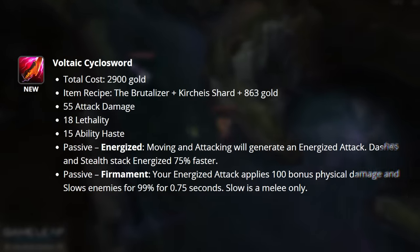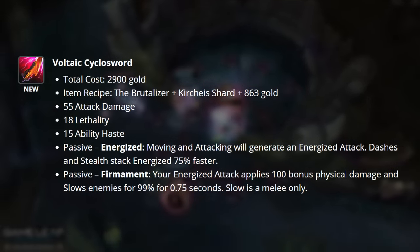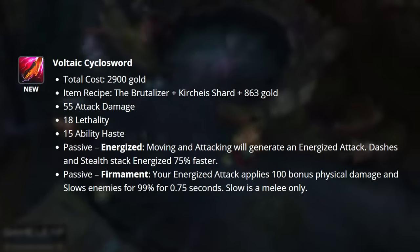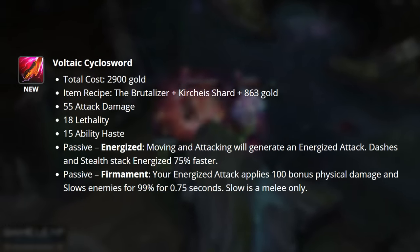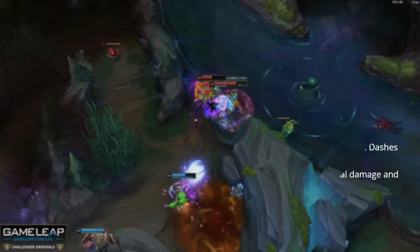Next up we have Voltaic Cyclosword. This item is a reskin of old Prowler's Claw or one of the previous versions of Duskblade — there's not really anything new and interesting here. There is a new passive called Energize, which grants you stacks whenever you move, attack, or stealth. Firmament is the second component — your Energize attacks apply 100 bonus physical damage and then slow enemies by 99% for 0.75 seconds. This slow is melee only.